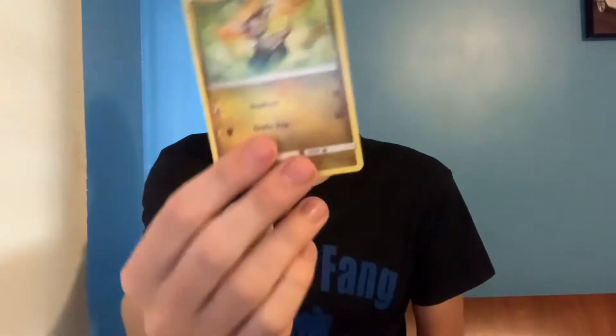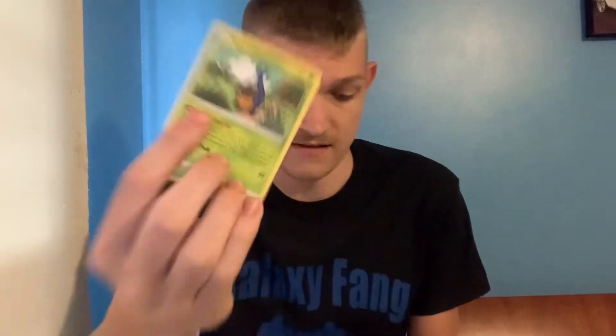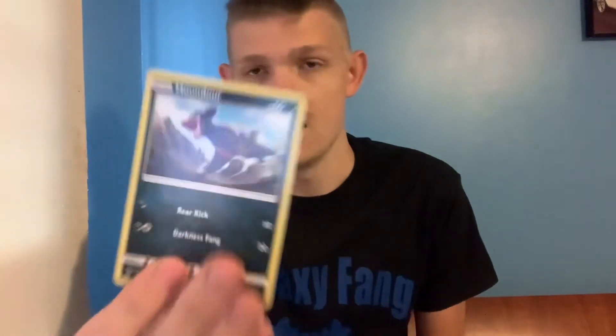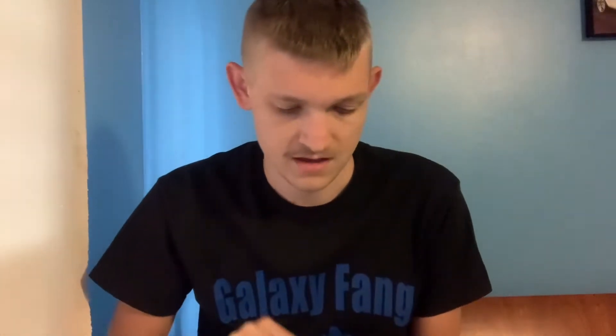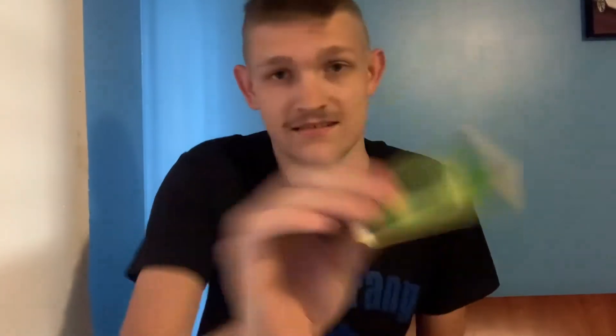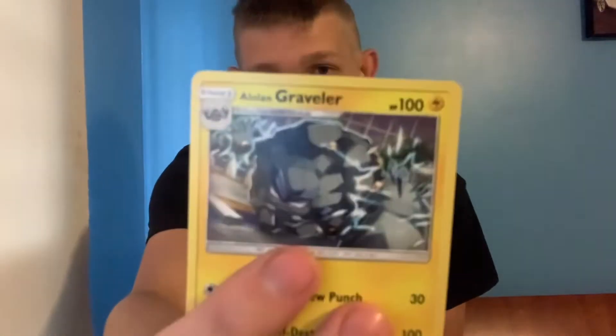Today's question is: what's your favorite ultra beast? Alright, QR code. We got Jynimo, Karrablast, Karrablast, Dino, Houndour, Numel, grass energy, Alolan Graveler, and Emolga, Lairon.